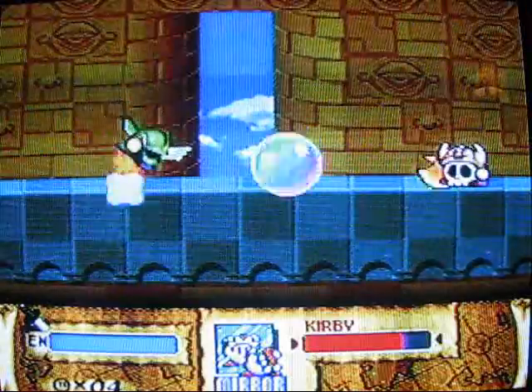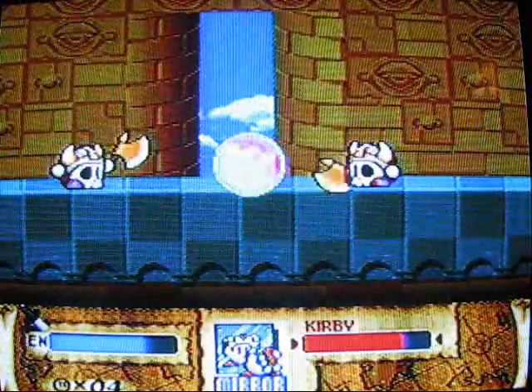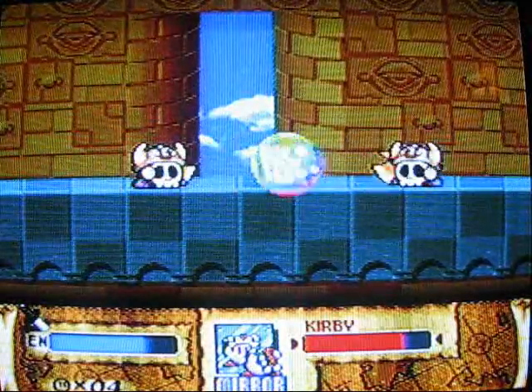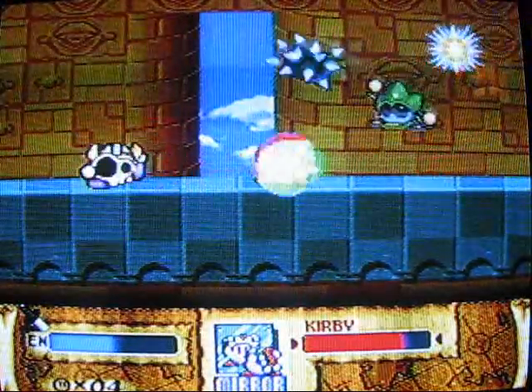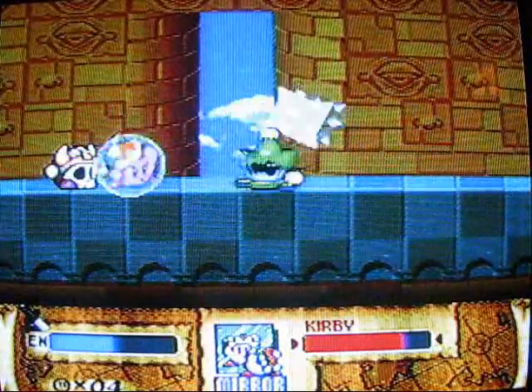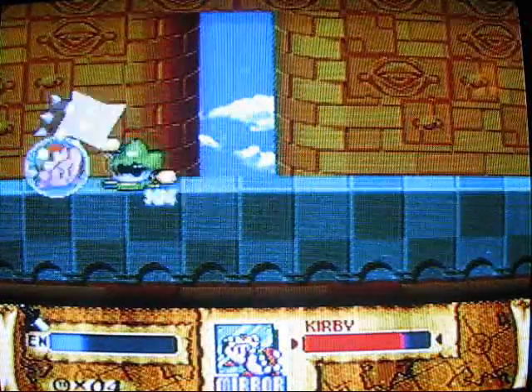...if you have Mirror Kirby and in one of these kinds of fights with these mini guys, you can just pretty much hold the guard button like this, and everyone will destroy themselves. This is awesome — I'm completely invulnerable, this is hilarious. Look at them go, they're hitting themselves!